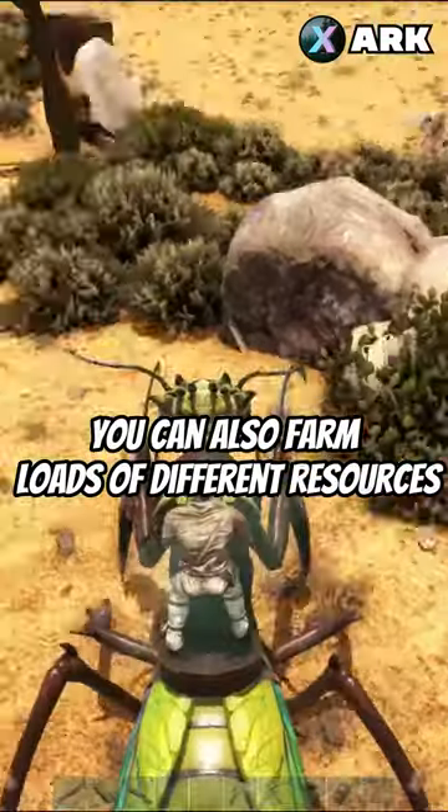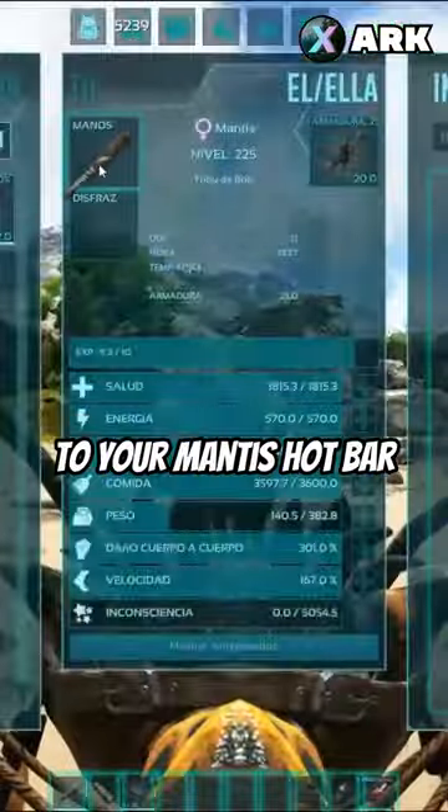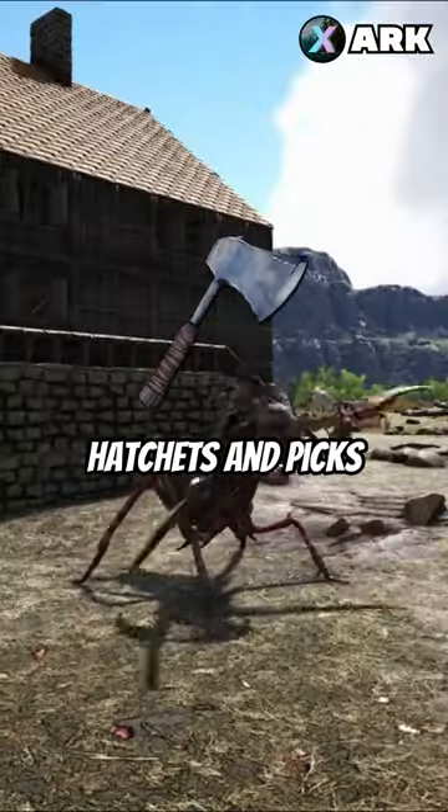You can also farm loads of different resources, the main one being flint, by attaching various different tools to your Mantis' hotbar, such as sickles, hatchets, and picks.